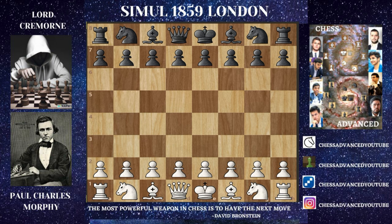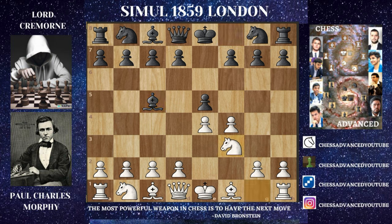Morphy is with the white pieces, and you know what happens when Morphy plays with the white pieces — he starts with e4. Here e5 by Lord Cremorne, and Morphy goes for the insane f4, going for the King's Gambit. They have Bishop c5, just Knight f3, and from the opening you have to go for d6, but here just Knight c6 was played.